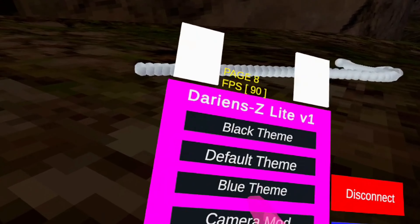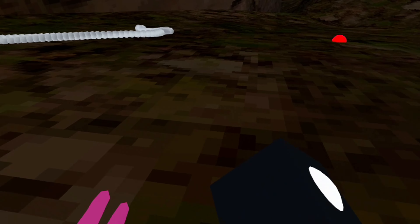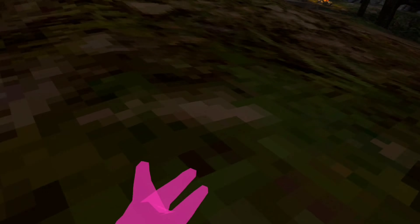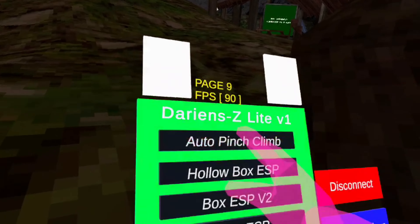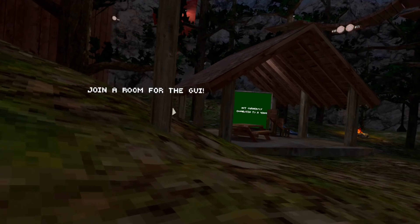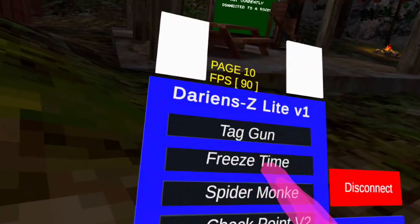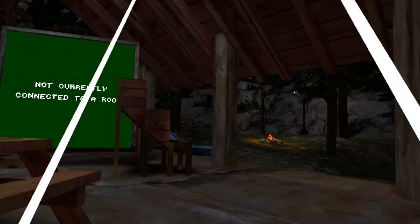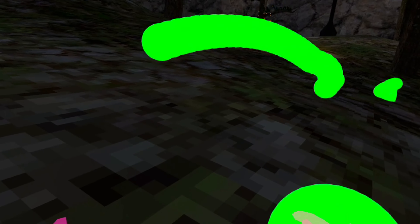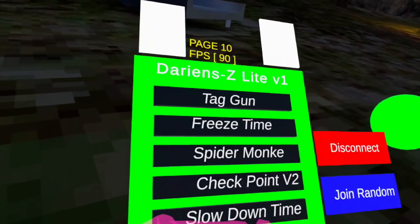There's black theme, default theme, blue theme, camera mod, white theme, RGB, auto fighting wrap — it does work — auto pinch climb off — it does work — hollow boxers, bony SP and some other ones, beater board GUI — you have to be in the room for it — break neck. It looks like they updated the game a little bit. Pad gun, freeze time, spider monkey — it does work — checkpoint V2 which I think is broken, slow down time — you click this button to slow down time, that's pretty cool. And yeah, that's the mod menu.